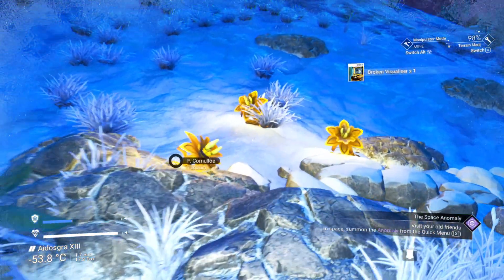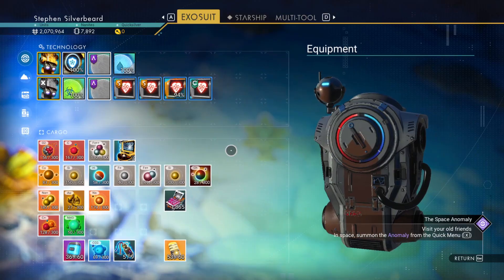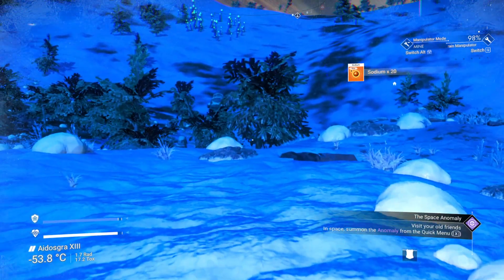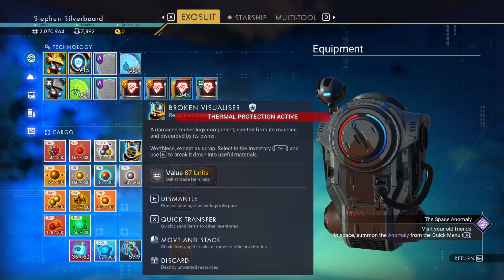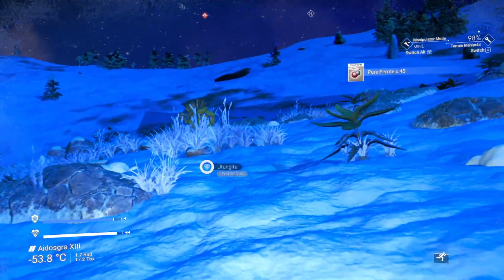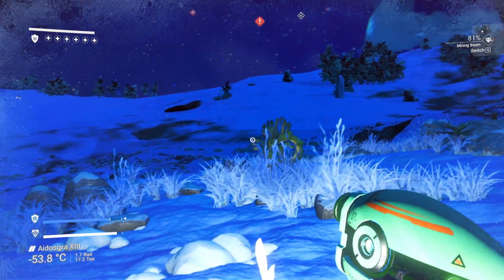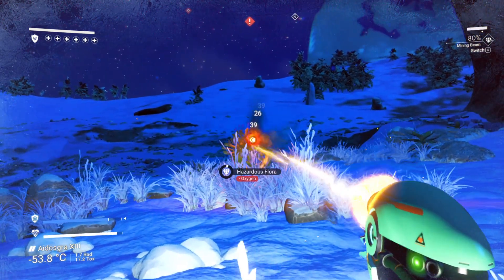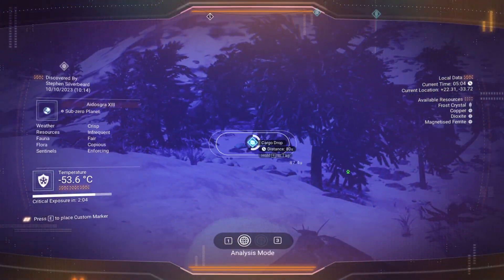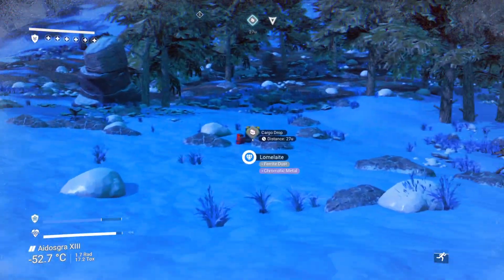Got a broken visualizer - use some nitrate for that. I could do with some pure ferrite. There's a cargo drop down there - we'll go and get that. Ammunition - nothing found. There's a knowledge stone over there. I think I might have walked past a cargo drop on the way here so we'll pick that up on the way back.